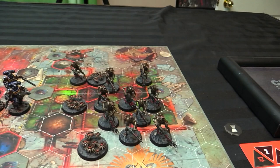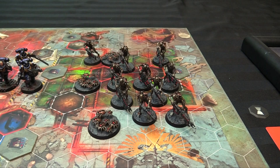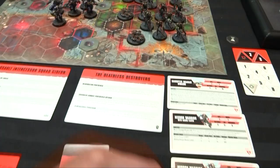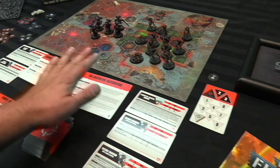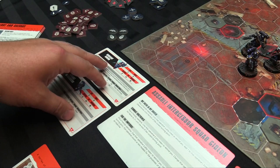You've got Necrons — and if you build them yourself, remember the fire team requirements: you need to build five with Gauss Blasters and five with Gauss Reapers, and three Scarab Swarms. Make sure you build half and half, otherwise you won't be able to use the fire team composition for the Deathless Destroyers — it is on the box. You also get cards for your models, plus expanded cards for all the additional models — Orks, Scions, all that stuff.